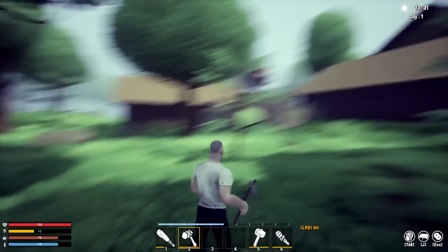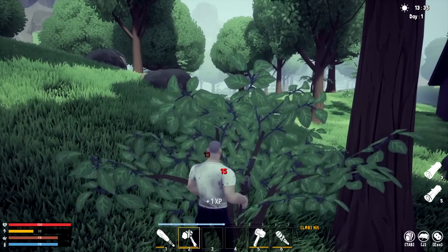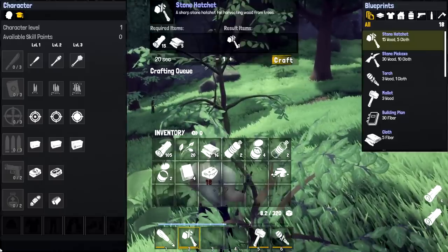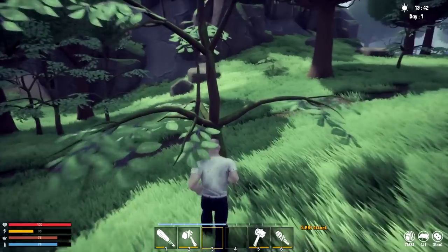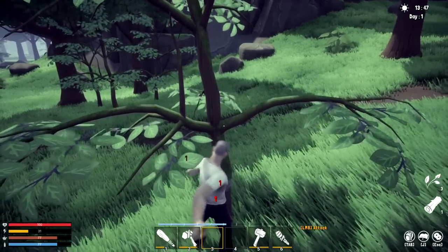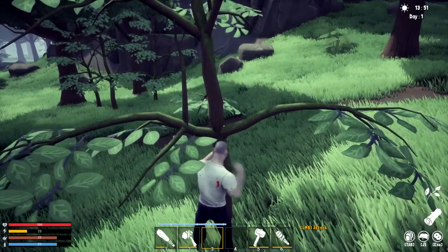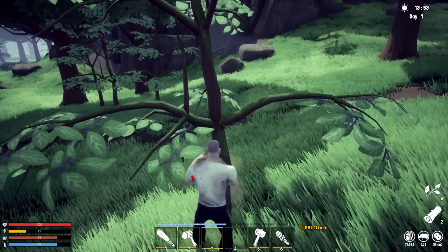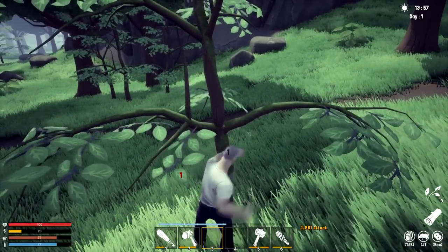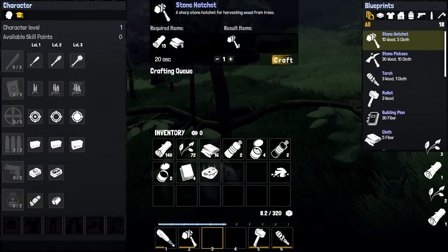Let's get the axe — it'll get everything faster and it does have durability. I'm getting 20 hits worth. It's giving wood a lot faster but no fiber from it. I'm still not sure how to get the pickaxe done faster. We're carrying 8.2 of 320 pounds — pretty impressive. It would be nice if you could click and hold rather than spam-clicking.